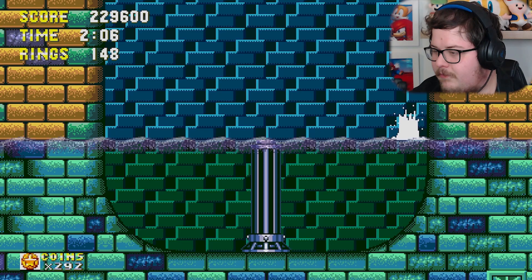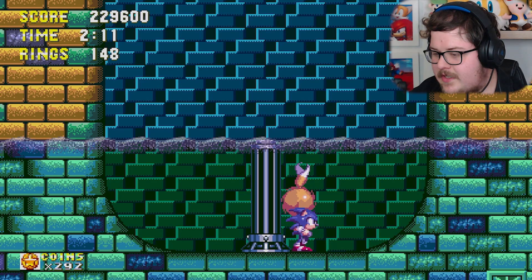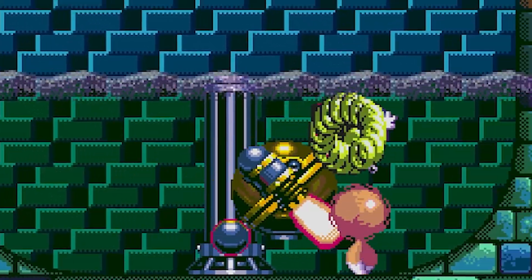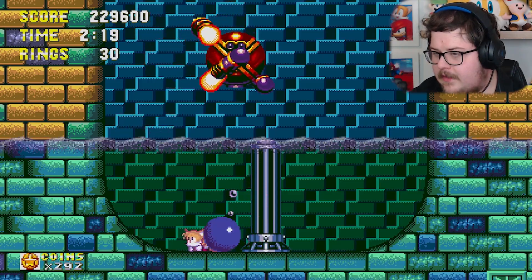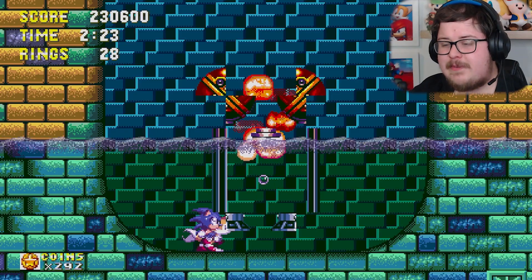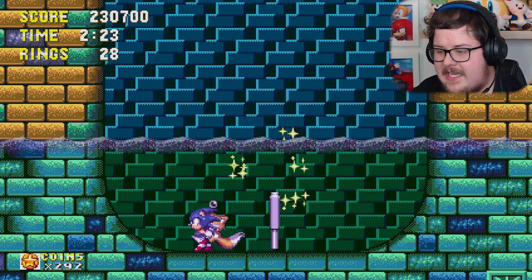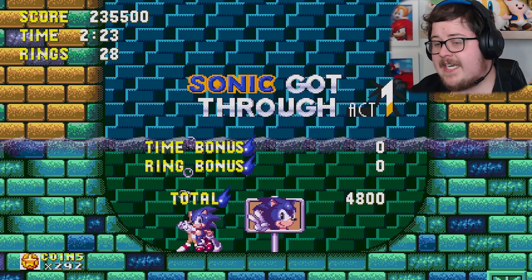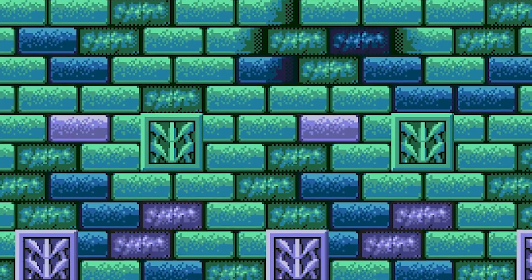Where'd Sonic go — there he is. Thank you for making me lose all my rings. Now is actually a good time to talk about another thing Sonic can do: the insta-shield. You just press the jump button again and it does that, so you can kill things very quickly especially when they really want to hurt you. That was Act One, and Act One is fine.